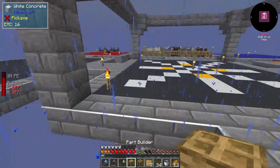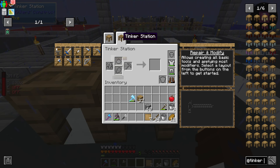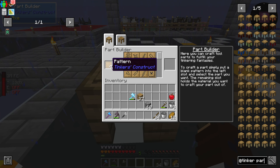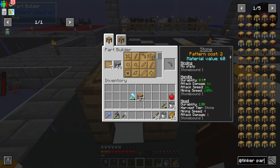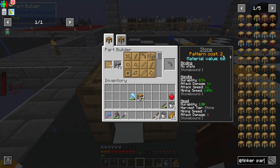Let's place these down. If you place them next to each other you will notice that you can switch between all the different machines, which is really handy so you don't have to exit and go back. Here with the part builder, all you need to do is put in your patterns and select which parts you want to build. Put in a material and there you go. If we make a stone pick head you will see it has these stats and a pattern cost of two, so it just needs two cobblestone.